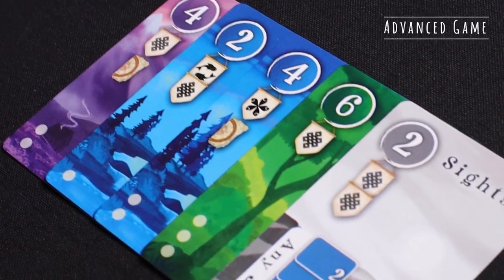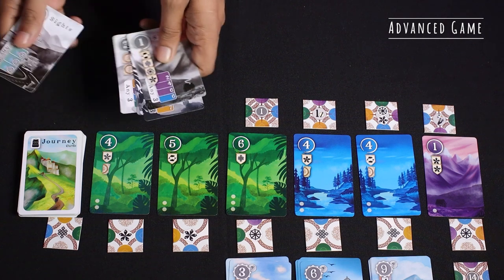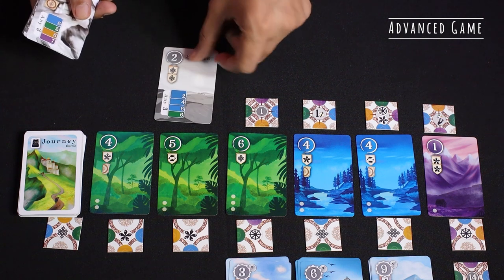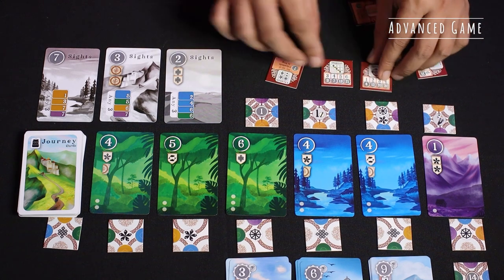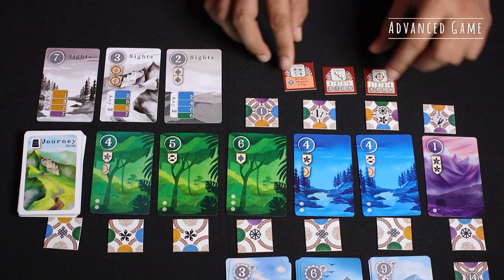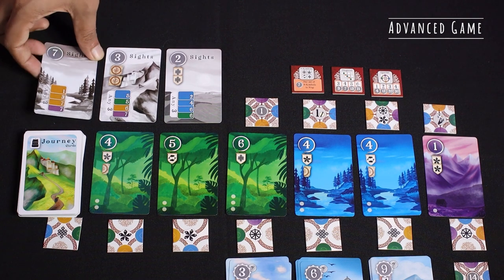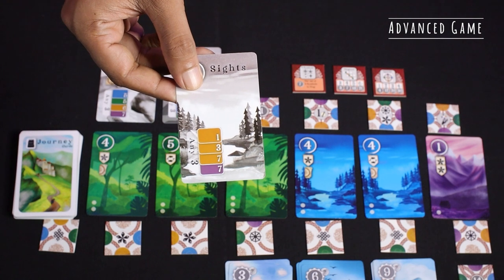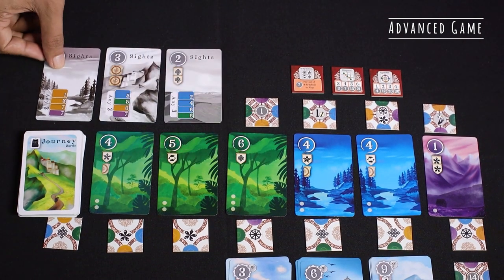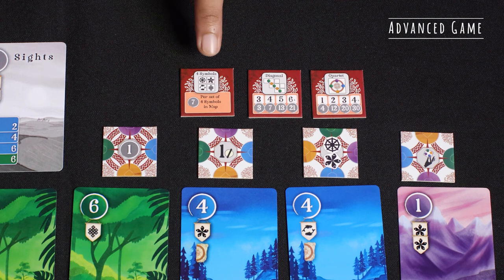After playing the first couple of games, you will be ready for a bigger challenge with the additional scoring components. Adding to the basic setup, take these six two-sided sights cards and randomly choose three and place them in the area above the journey cards. Also, randomly pick three scoring tiles from the eight available and place them near the journey deck, and return the remaining to the box. You can freely acquire a Sights card and add it to your journal if you meet its conditions — these conditions would be specific cards in your journal, and you can acquire multiple Sights cards if you meet all their conditions. Remember, you don't have to give away cards from your journal in order to acquire these Sights cards. A fourth way to score in the game is to meet the conditions of the scoring tiles; the appendix in the rulebook will give you a detailed description for each one of them.